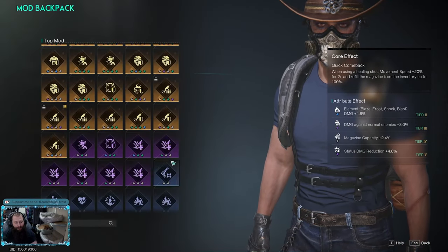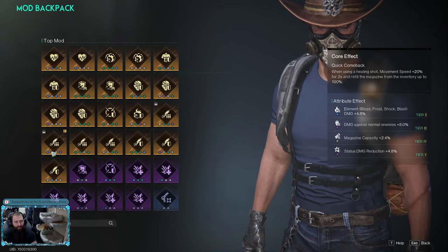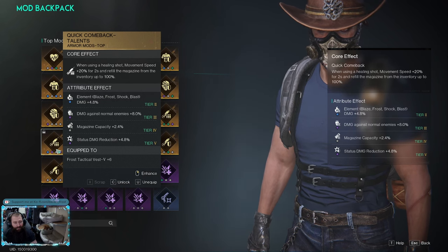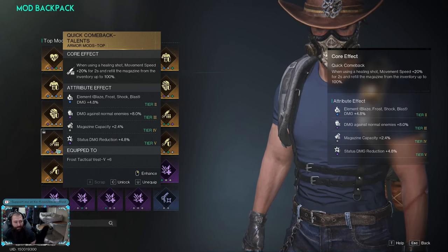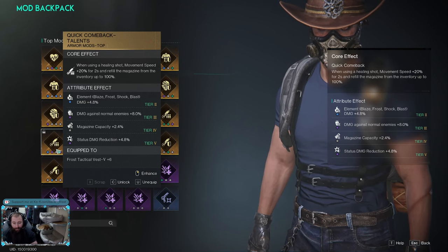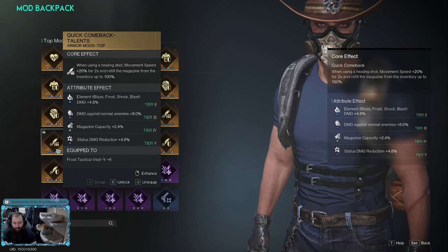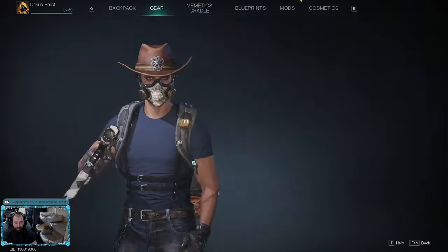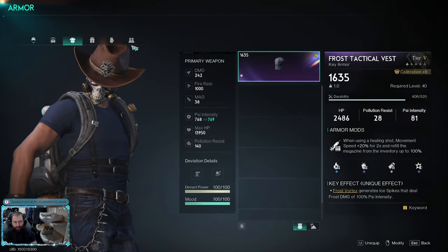For my chest mod, a lot of people use Flame Resonance for straight status damage, but I chose Quick Comeback with mag capacity on it. When you use a healing shot, you gain 20% movement speed for two seconds and refill the magazine from your inventory up to 100%. This is my trick for getting a full magazine without triggering the actual reload mechanics — it just heals you and tops off your mag, so you never have to do a real reload.